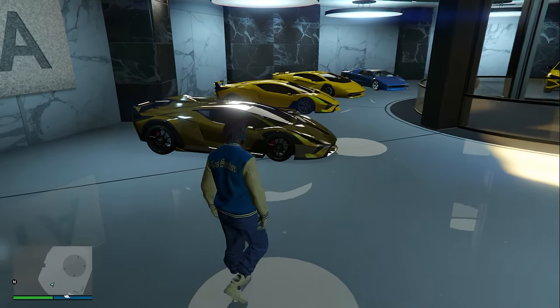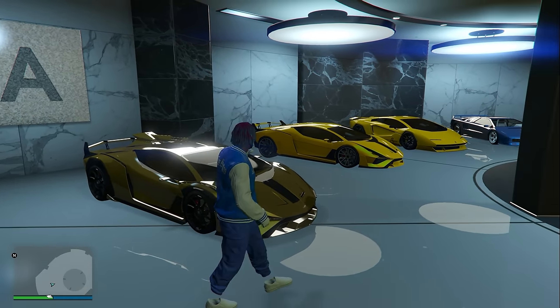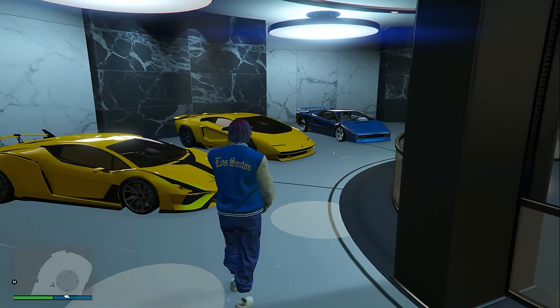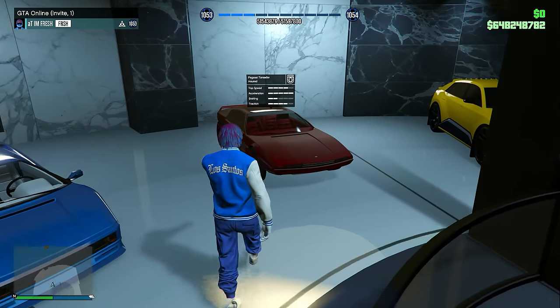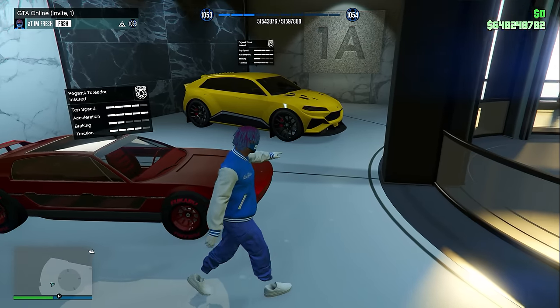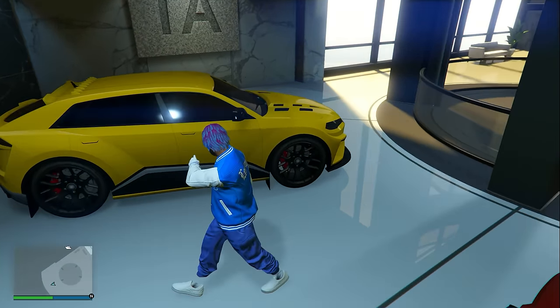Starting off with my office garage level one, we have the weaponized Ignis and also the regular Ignis right next to each other. This entire garage is going to be only Pegasi vehicles. We have the Pegasi Infernus Classic, the Pegasi Toreador with the modded F1 wheels, and also the Pegasi Tauros, which is probably one of my favorite Pegasi vehicles.